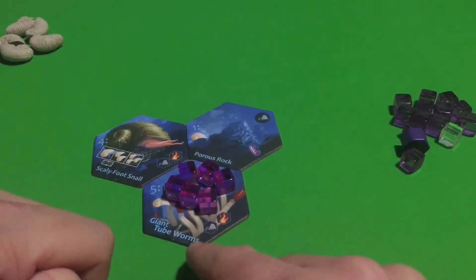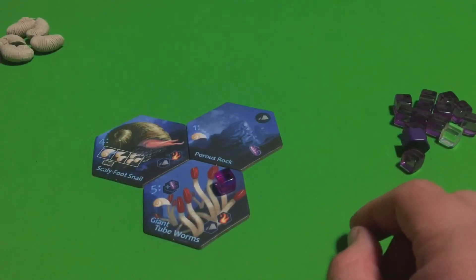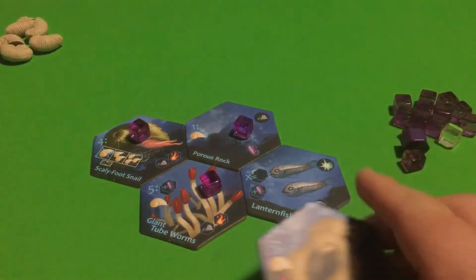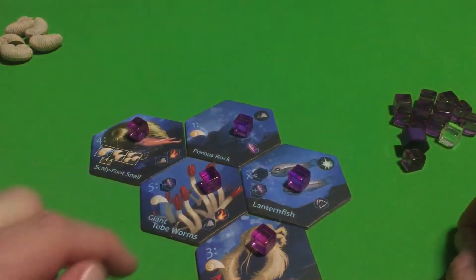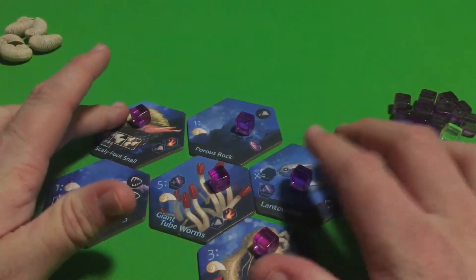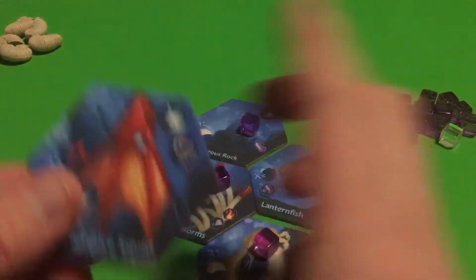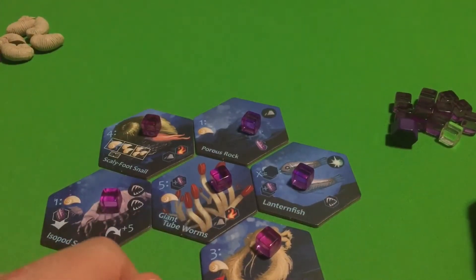Once you have five Archaea on your Giant Tube Worms, you're going to spend five of them — remove them and they go to the general supply. Then you're going to add one Archaea to each adjacent tile. Getting a bunch of tiles surrounding the Giant Tube Worms is in your best interest because then you're spreading it around and not completely wasting the Archaea you just acquired — you're basically just spreading it to your other tiles which might have better effects anyway.